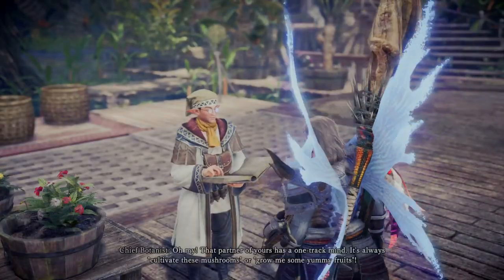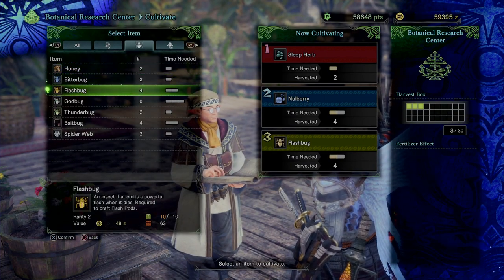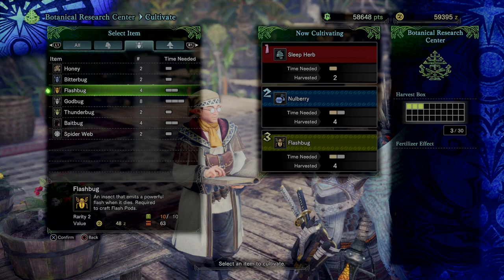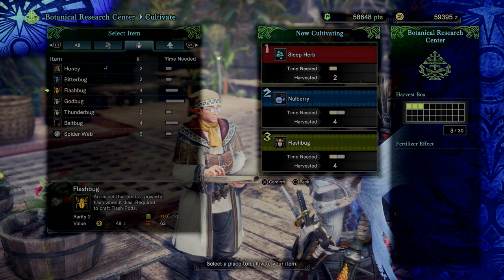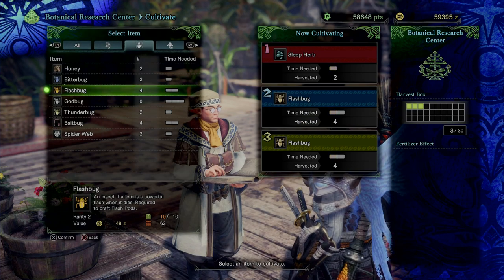Then, final step: go over to your botanical garden, and always have these crafting until you have about 100 to 200 and you feel good about your stock. You can also stack these and do more than one at a time.